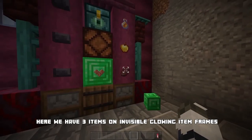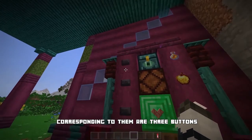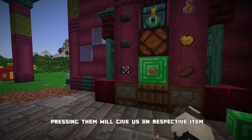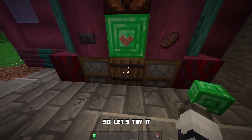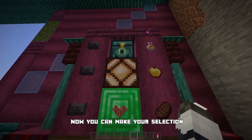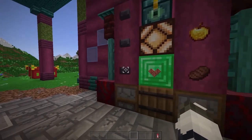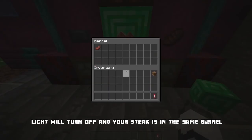How to use the vending machine: here we have three items on invisible glowing item frames, and corresponding to them are three buttons. Pressing them will give you the respective item for a price. Put an emerald in the barrel — it will turn on the light. Now make your selection; let's go with steak. The light will turn off and your steak is in the same barrel.